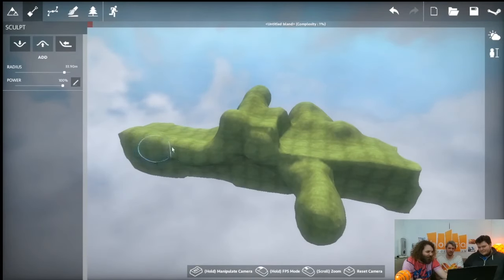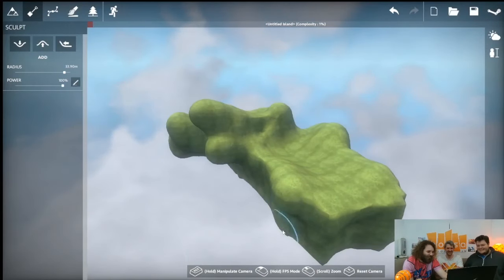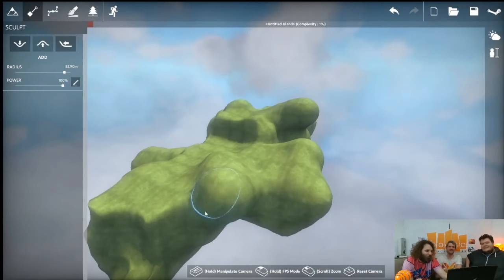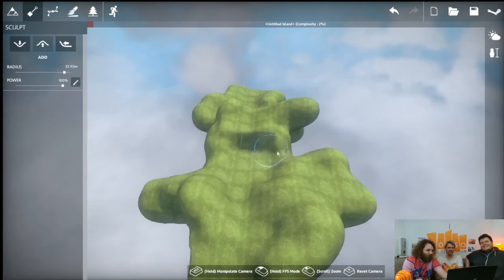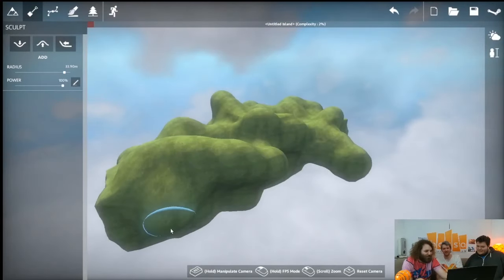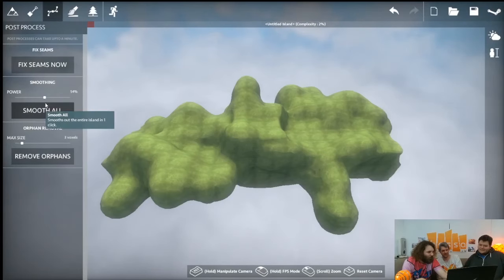What would you say this looks like? An exploding carton of milk. I think it looked like something, but now it looks like nothing — I've ruined it. Is this getting closer to something that would go in the game? You're on the right track! If you smooth everything, maybe it'll soften those balls — soften the balls!